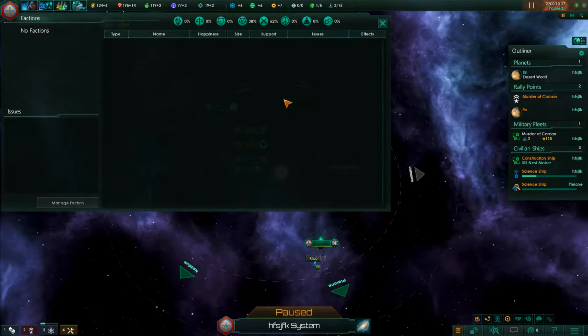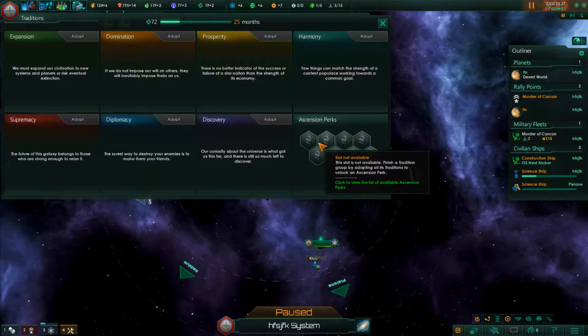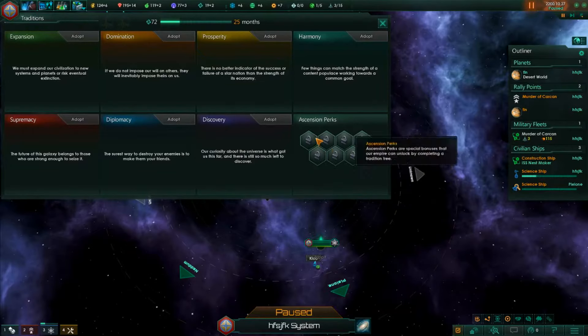These are our factions, which we don't have any of yet, so nothing to talk about there. These are our traditions - you can adopt these and they give new traits to your empire. Once you complete an entire tradition tree, you get an ascension perk. Keep in mind I'm playing with the Utopia expansion pack, so I'm able to build megastructures and such. You cannot do this in the base game, so if you want to do everything I do, you'll need the Utopia expansion.